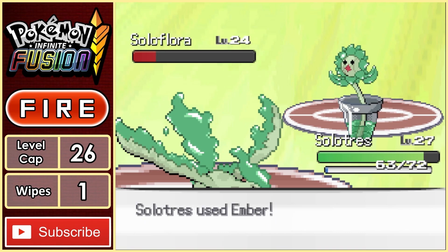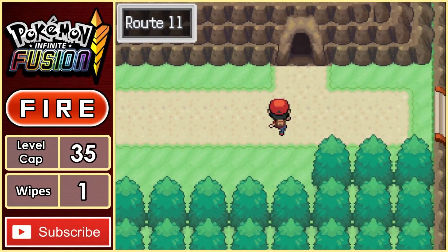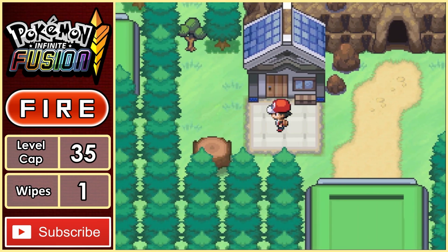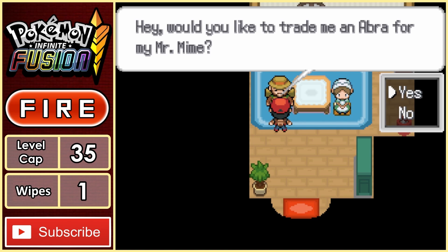The rest of his team is dealt with pretty easily by Solutris, beating our third gym leader of the run. Rock Tunnel needs to be explored, but expecting it to be dark, we need the HM for Flash, which can be found on the other side of Diglett Cave. Well, that's what I thought anyway. I visited each of the buildings, and none of them mentioned anything about HM Flash.